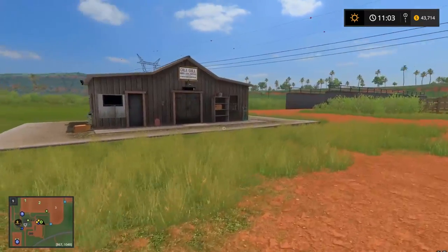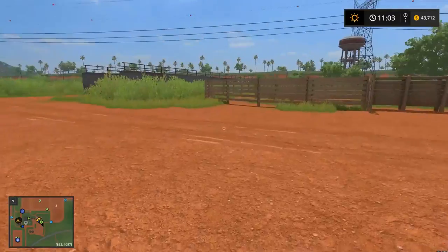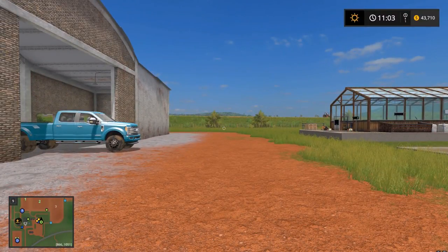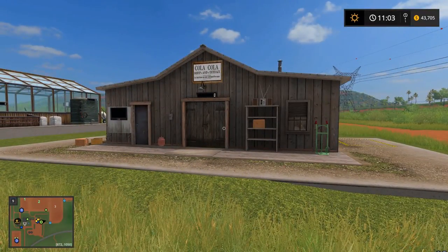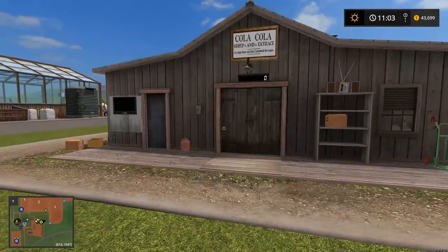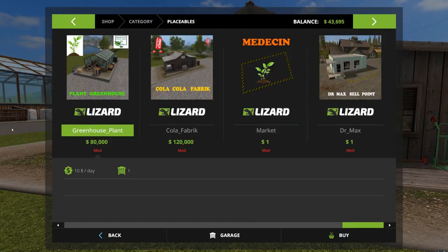What is up everybody, it's gorilla man here back with another farming simulator video. We are on Estancia La Paso today. If you guys remember in last episode we did a bunch of harvesting, some sugarcane running with the train, and then towards the end of the episode we placed a Cola syrup and extract creation point on the placeable menu — you got the Cola, then the greenhouse, then a sell point for the plant from the greenhouse, and a sell point for the Cola.